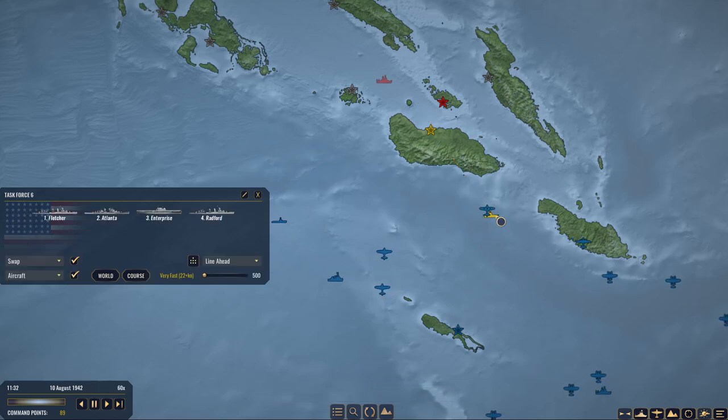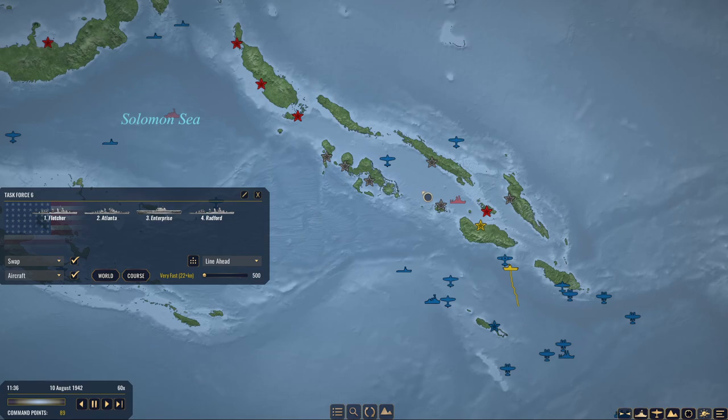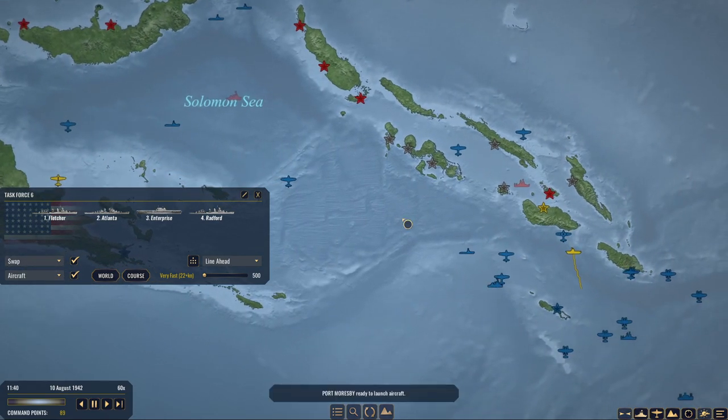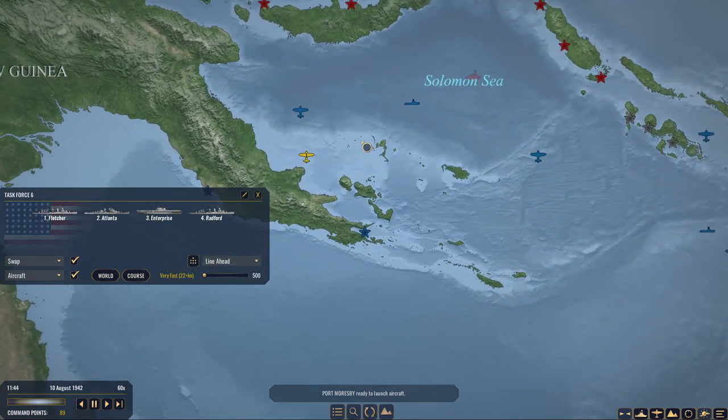We're getting into experimentation zone. I am going to pull the Enterprise back a little bit though — it would be just a horrible mess and a shame to lose her. Obviously. Port Moresby is ready to launch. The Avengers are still there — didn't I just get two indications Moresby was ready to launch?